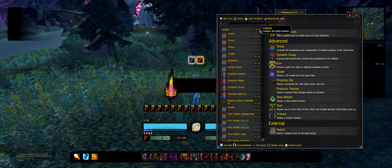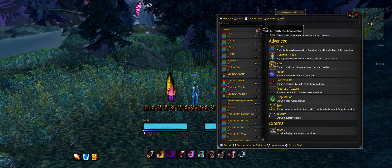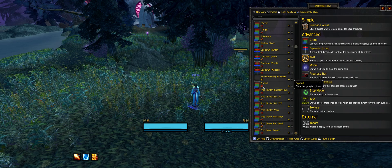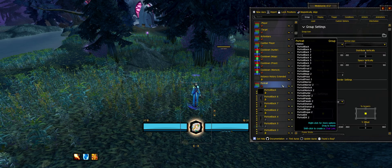First of all it will unload everything, so then you go to Aptray and you can just disable the whole Aptray grouping.